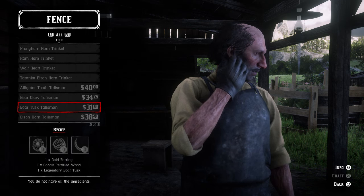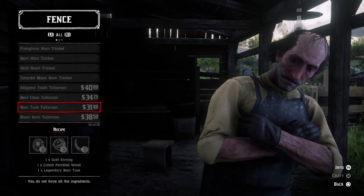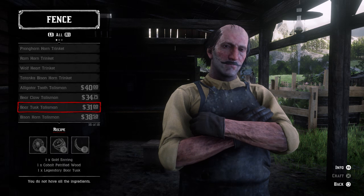Hey guys, Lethal Leslie here and today I'm going to be showing you how to get your hands on the Cobalt Petrified Wood in Red Dead Redemption 2. This is needed to craft the Bortusk Talisman at the fencer, so that is the reason we're covering it today. Let's get into it.